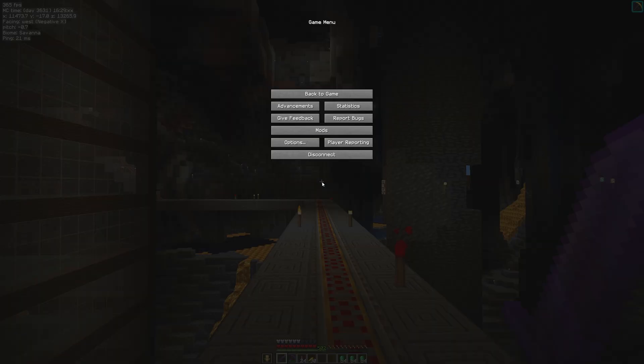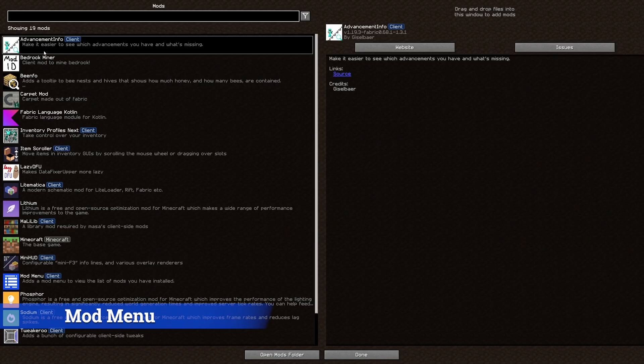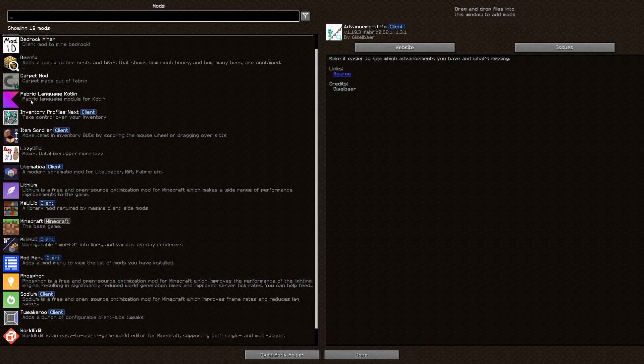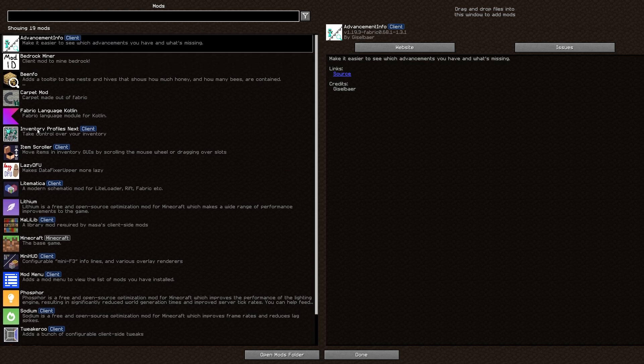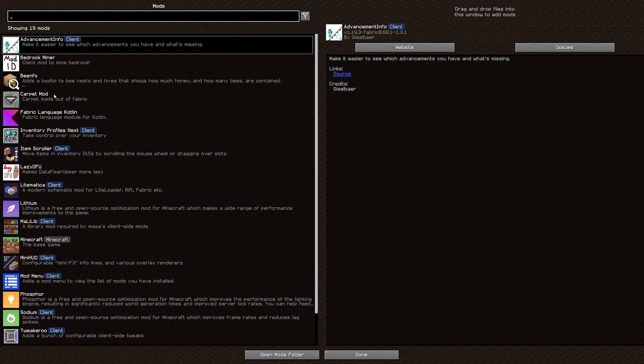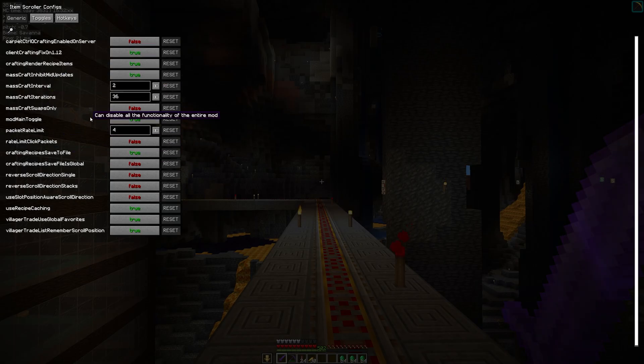Now if you install all these mods it's going to get confusing. What we could do with is something called Mod Menu, which adds a mods button to the escape menu. Pretty much every mod supports this — you can just go into it, click on the mod, and then configure the options. It saves you having to remember a hotkey for 20-odd different mods.